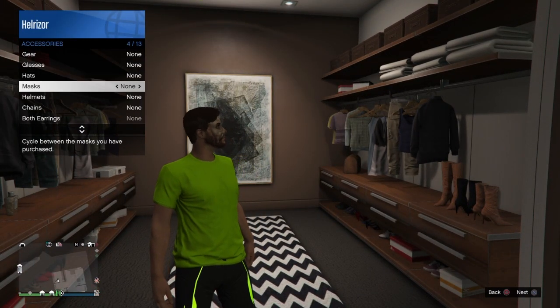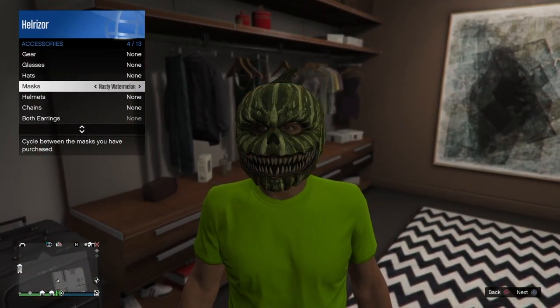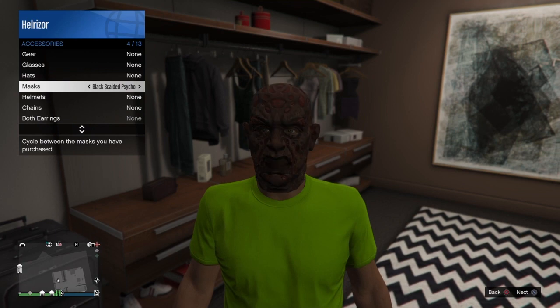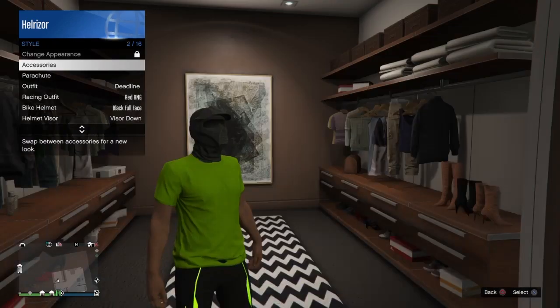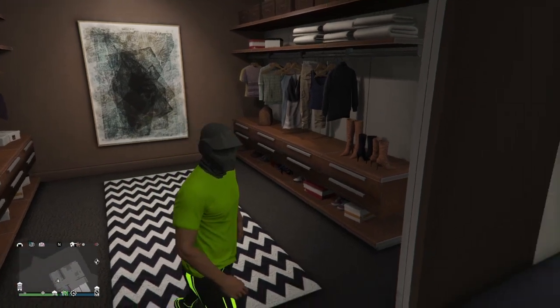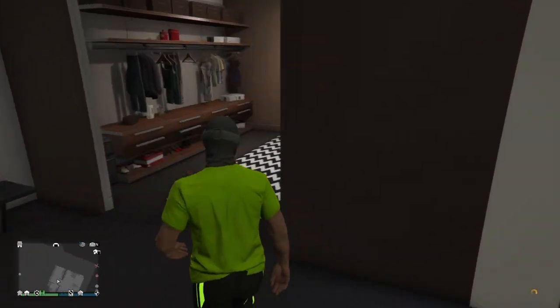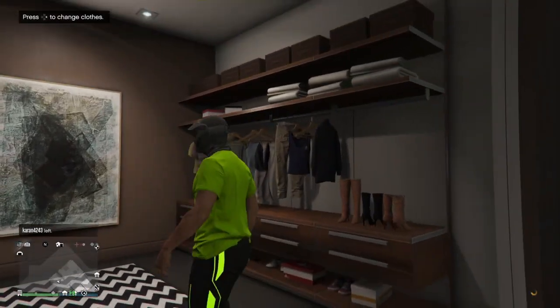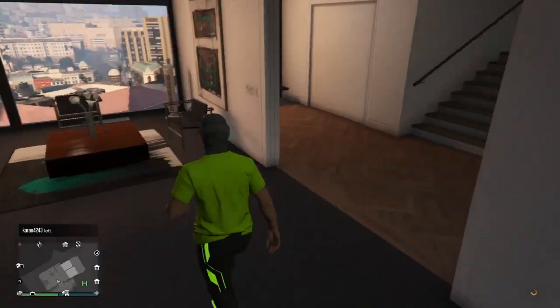You can probably put some masks on — go to Style, then Accessories, then Mask. Put on any mask you like to get yourself a nice little outfit. Also, if you wanted to, you can always do the duffel bag glitch and put the duffel bag on this outfit — that'd be pretty cool. But that's how you get the Tron pants glitched onto your GTA 5 character.